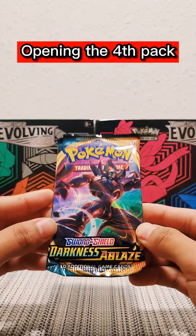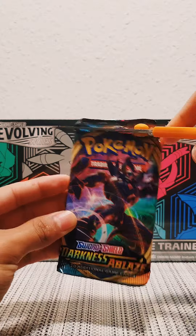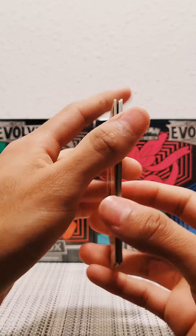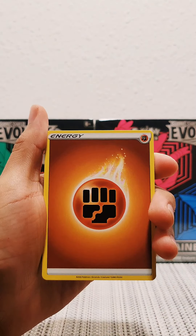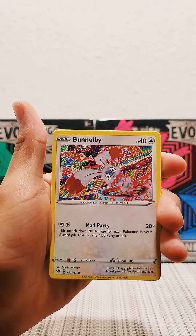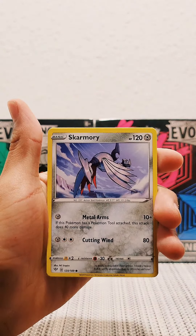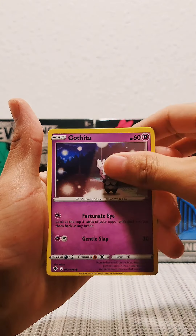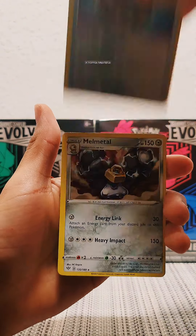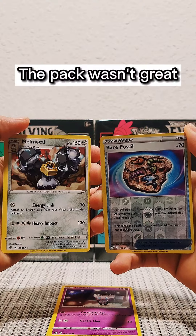Opening the fourth pack. A reversed holo trainer card. A normal Melmetal. The pack wasn't great.